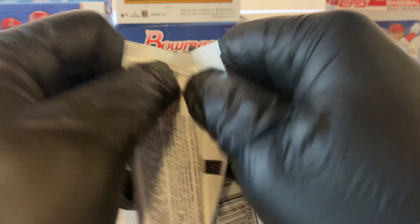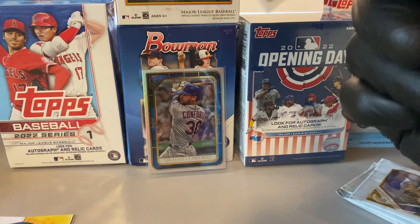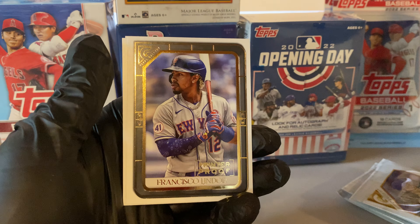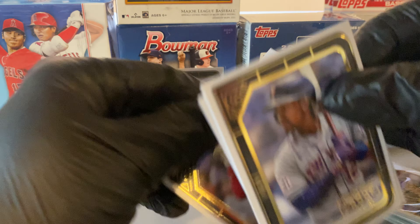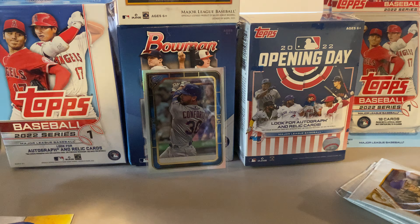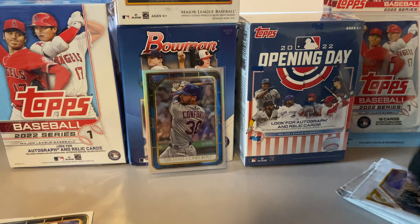Next pack. Since you get less cards in this, I'm sure you get way more numbered cards and parallels. I like this product actually a lot. Willie Mays, Francisco Lindor again — printer proof for the PC. I like that. And we have a Yermin Mercedes rookie card and a Reese Hoskins. Nice. Two Lindors for the PC. Let's see if we can get an auto — I think that'll be great.